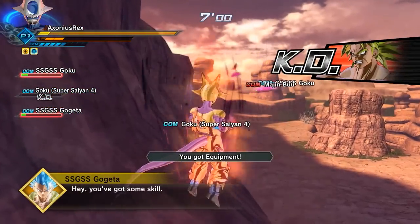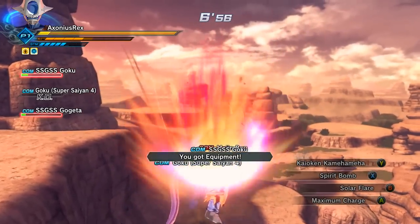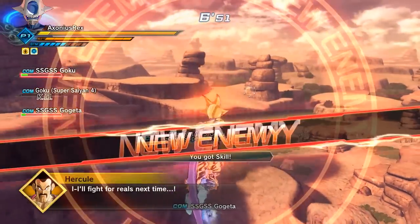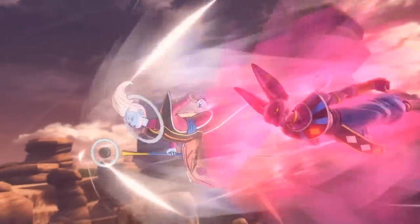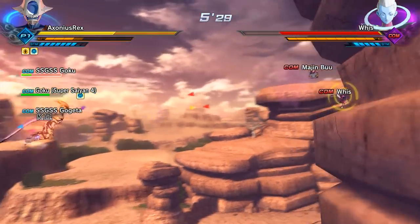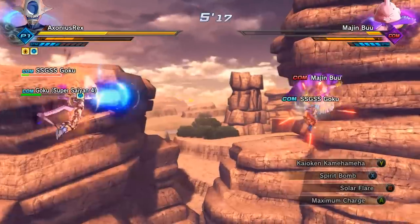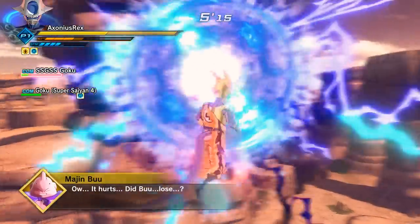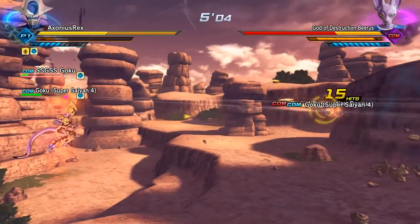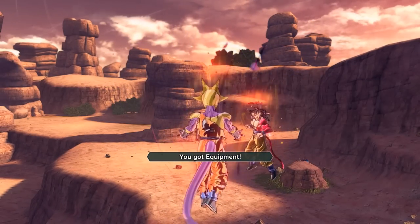Go after Broly and once you get rid of him you'll get a skill or equipment drop. The equipment here is pretty certain to be Broly's clothes, so if you want that, this is where you get it. This is also where the skill drops — if you don't get it, restart the mission. Then in fly Beerus and Whis. This version of Beerus on this part of the mission is what drops his new super soul, so if you're after that, this is where you get it as well.